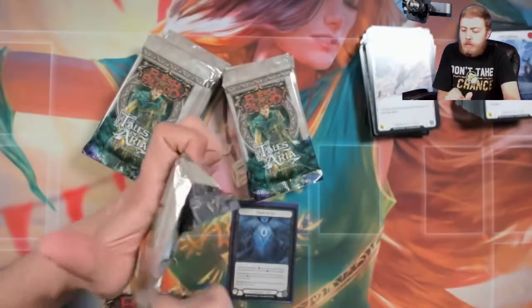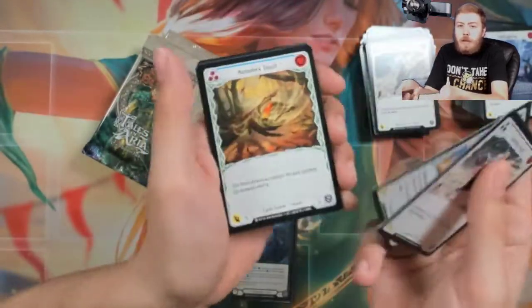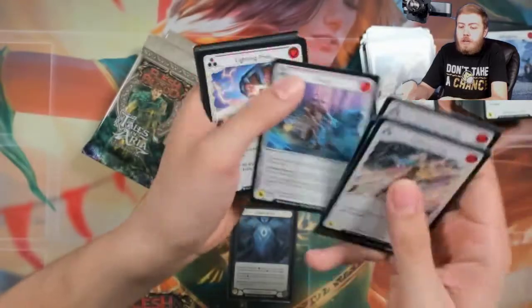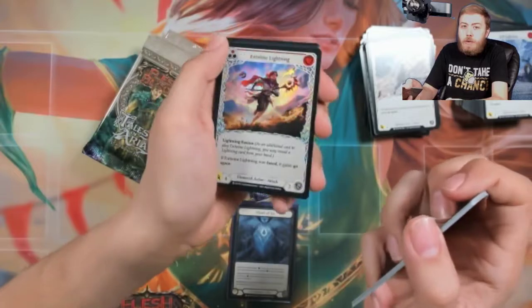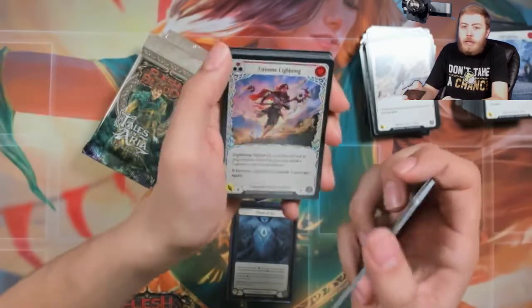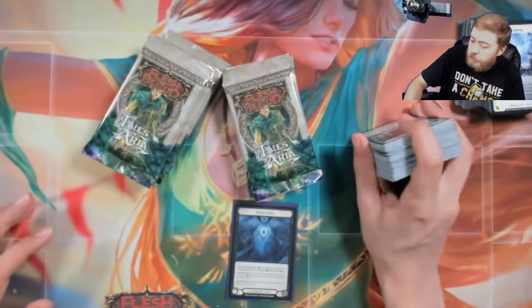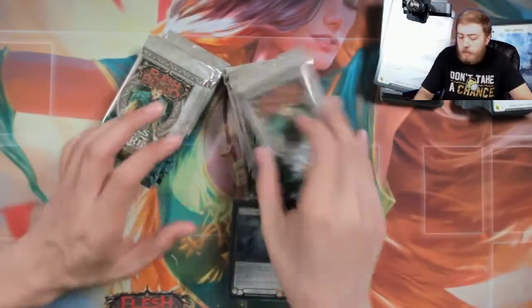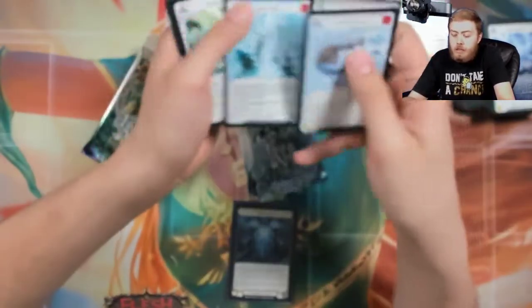Should I be holding the cards more like up to the camera? Should I be close to the camera here? Would you guys rather have me be like this? Let me know in the comments below if you guys care about how close I get. It is hard to hold straight. Lightning Press. Blink. And Twine Lightning — beautiful Twine Lightning there — and Amulet of Earth. How do you guys feel about the amulets taking up equipment slots? I'm not a huge fan because it makes limited more difficult — you might not get playable equipment because you open two amulets and then you just don't get equipment, which kind of sucks.